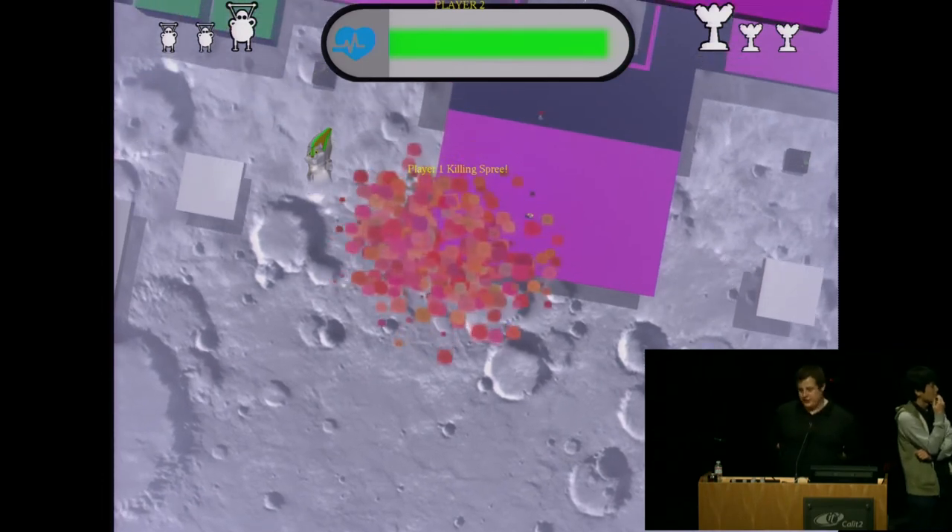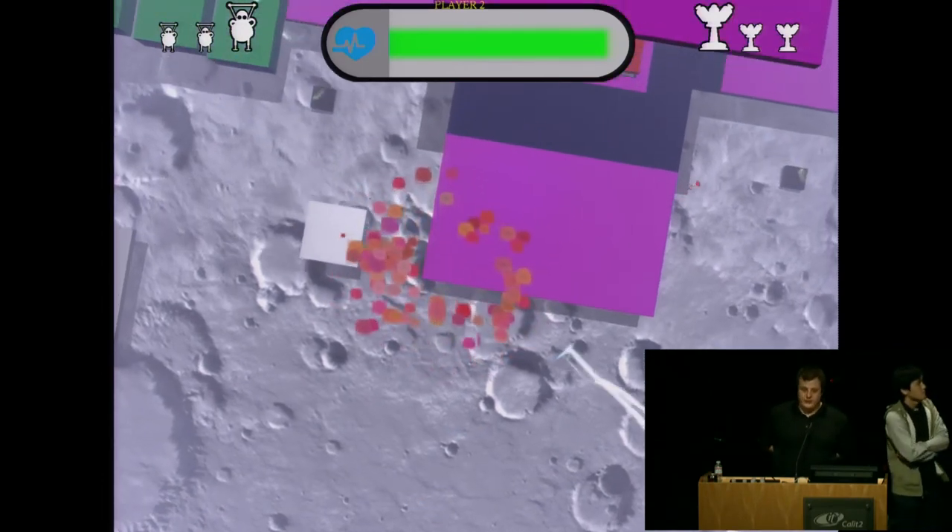There are no objectives or bonuses based on killing the enemy players — killing them doesn't do anything to prevent them from destroying your tower.